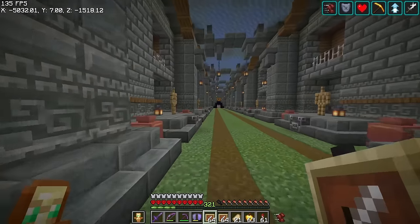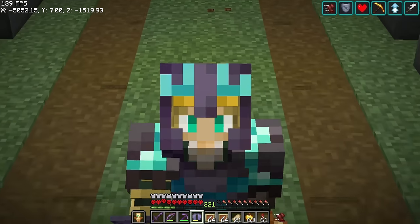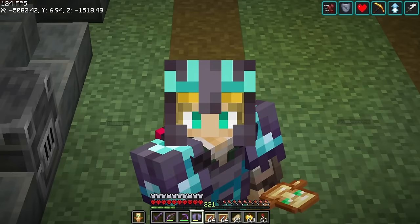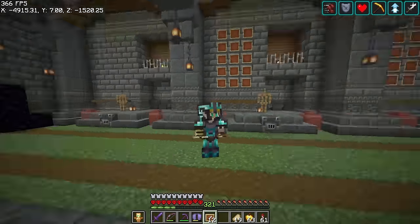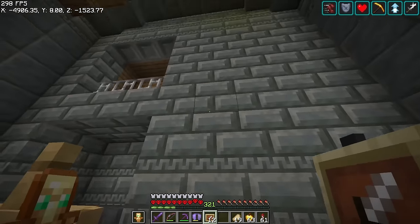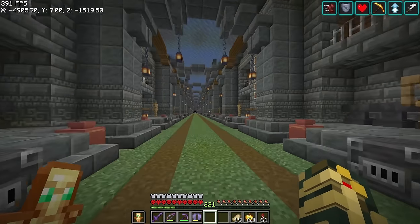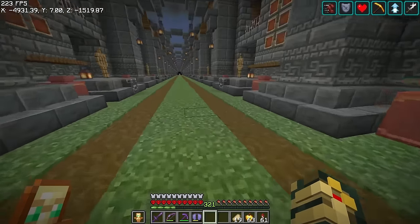We're going to start adding in all the item frames, and then I think we're pretty much done. One really cool fine detail I added was the Eye of Sauron over there using bigger armor stands, which is pretty cool. We almost had enough item frames but we're going to need about another 18 — it was just shy of 600 item frames total. Every single hall of fame plot gets 15 item frames.